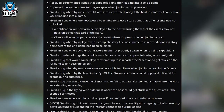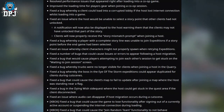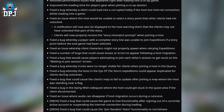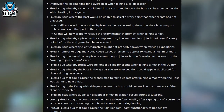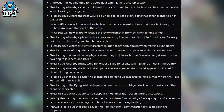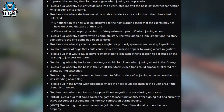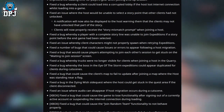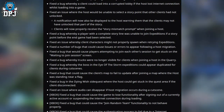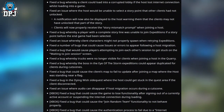Fixed a bug whereby a player with a complete story line was unable to join expeditions if a story point before the end game had been selected. Fixed an issue whereby client characters might not properly spawn when re-entering expeditions. Fixed a number of bugs that could cause issues or errors to appear following a host migration. Fixed a bug that would cause players attempting to join each other's session to get stuck on the awaiting-to-join-session screen.